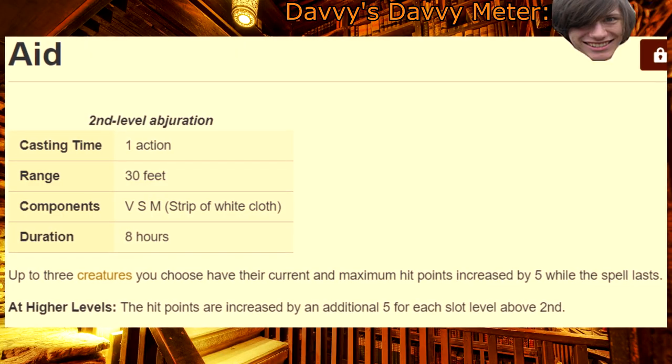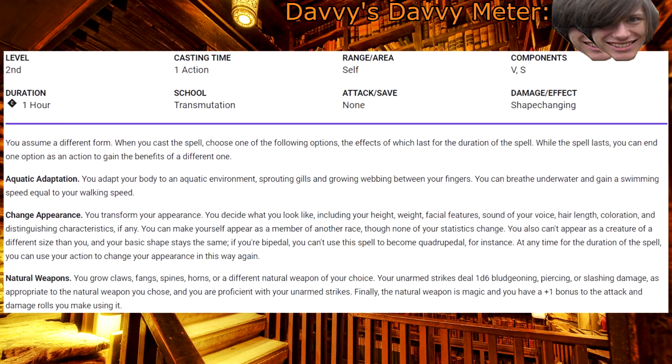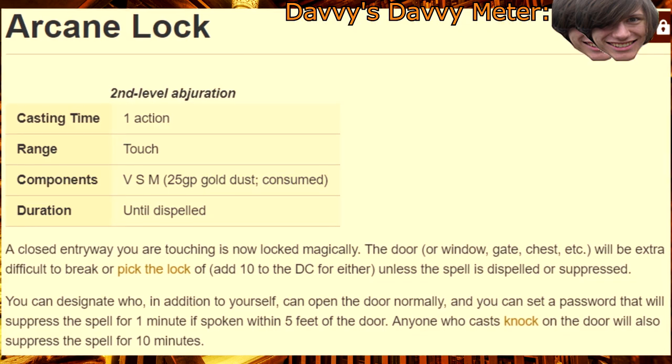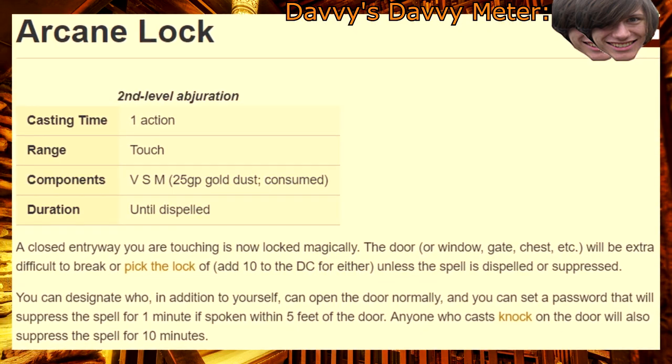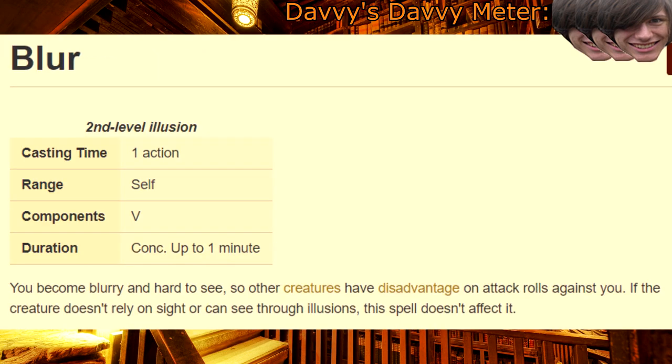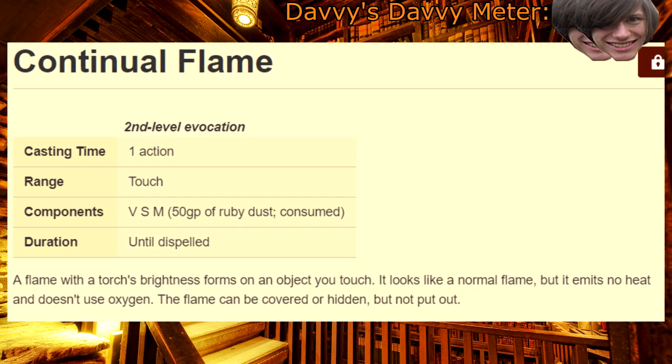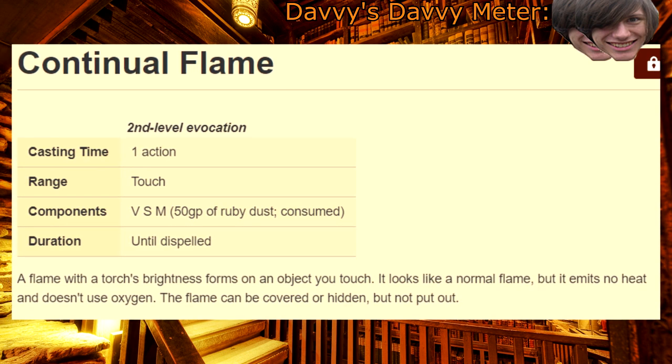Second level. Aid — it's like healing, but not as good. Alter Self — and when the gun goes off, it sparks and you're ready for surgery. Arcane Lock — yo dawg, I put a lock on your lock so that you could lock your locks while you lock your locks. Blur — cocaine is a hell of a drug. Continual Flame — it's good that the flame never goes out because it means that you don't really need to worry about spell slot economy after the first casting of the spell.